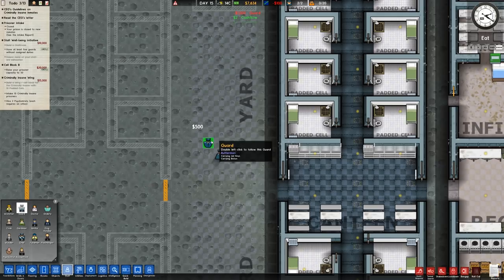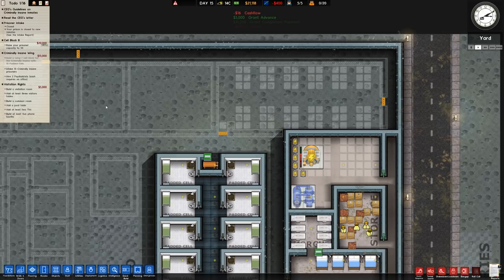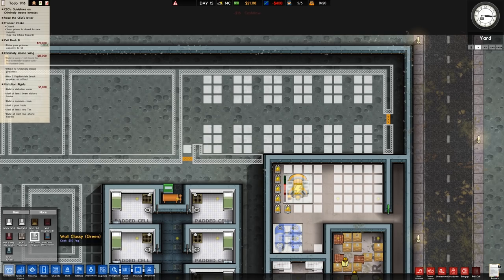We need to hire five guards, so: one, two, three, four, five guards. That gives us the ability to go for visitation rights. When we unpause, we can see we actually have none of the visitation room requirements done — I thought we'd have the pool table at least. So let's get this room sorted.